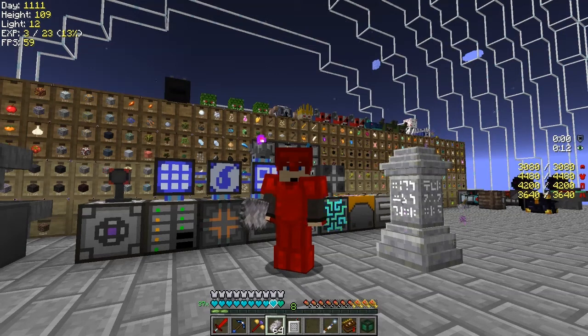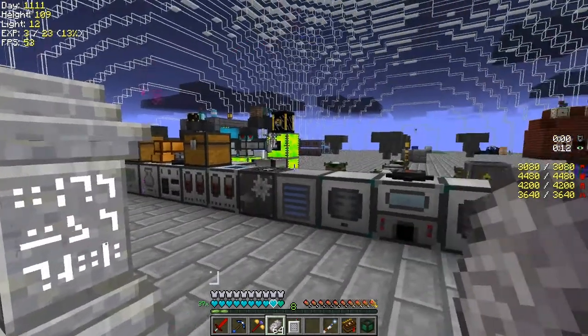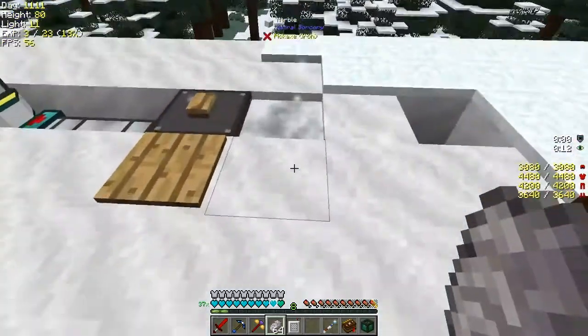Hello and welcome back to Lost Souls. In this episode I'd like to carry on with a bit of an advanced rocker tree, but first I'd like to show you a few things I've been doing with Astral Sorcery. Let's have a look at those first. With Astral Sorcery, some of the last bits are actually quite tricky. Let's go and look at the starlight altar first.